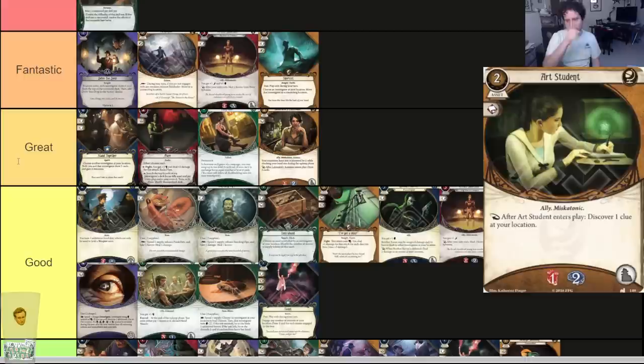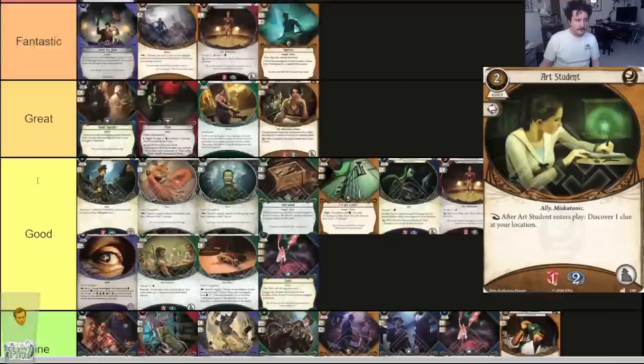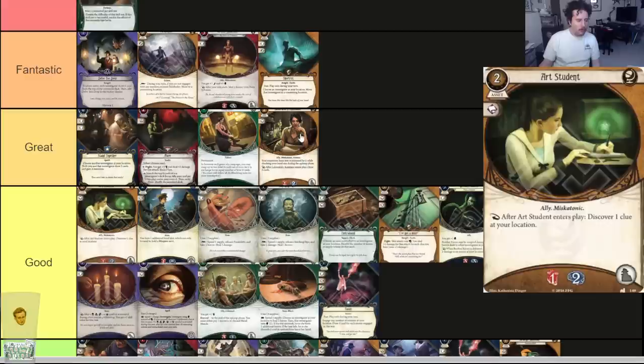Art Student — two-cost ally, Miskatonic. After Art Student enters play, discover one clue at your location. Anything that costs less than three for an ally is really good for soak alone — this one also has a very positive effect. I don't think this card is great like Laboratory Assistant, but a free clue is very nice and the card is good. You might ask why one clue is worth less than two cards — the real answer is that in a seeker, your cards help you get clues and Laboratory Assistant just does more. But that doesn't mean Art Student is bad.